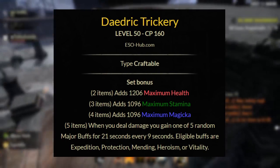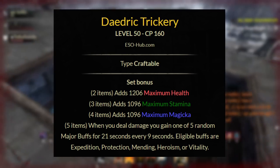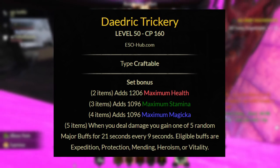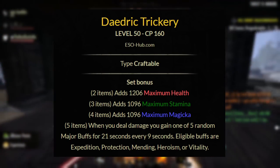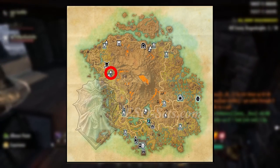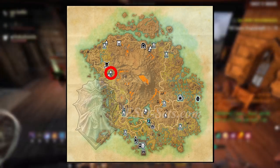Next, we have Daedric Trickery. This gives you a 2-piece of maximum health, a 3-piece of maximum stamina, a 4-piece of maximum magicka, and the 5-piece: when you deal damage you gain 1 of 5 random major buffs for 21 seconds every 9 seconds. Eligible buffs are Major Expedition, Major Protection, Major Mending, Major Heroism, or Major Vitality. You can craft Daedric Trickery in Vvardenfell at the Randas Ancestral Tomb, and you need 8 traits researched to craft this set.